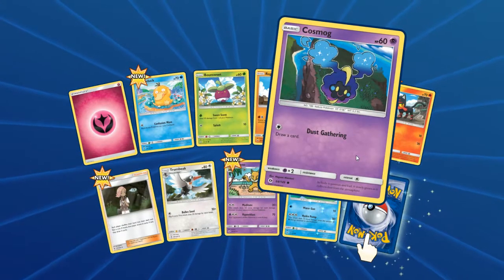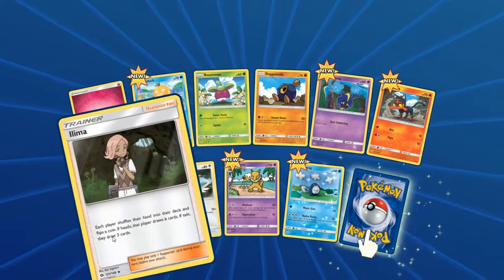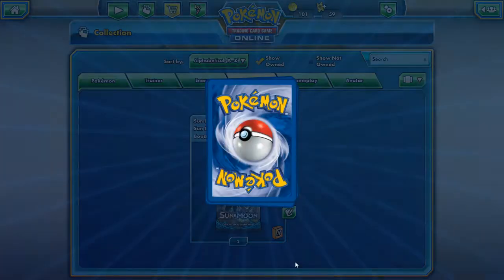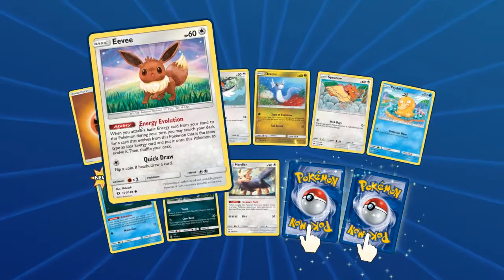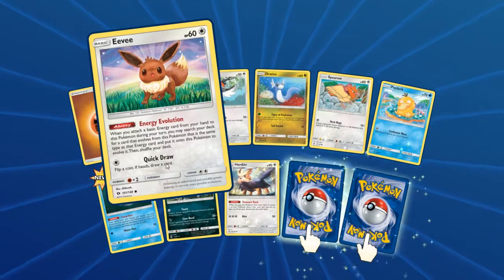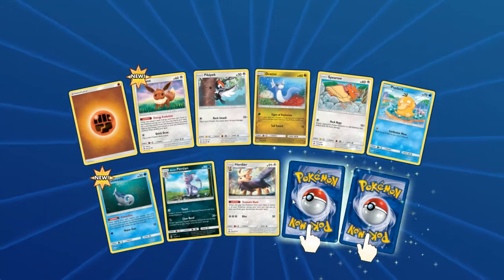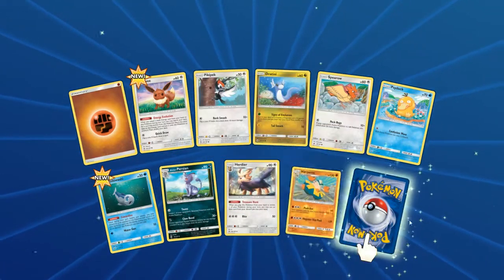Hey, we got a Cosmog! Never hurts to have an Ilima — it's a good budget draw supporter. Poliwrath, come on — give me something, at least a playable uncommon. Oh! Eevee is back in the mix with Energy Evolution. That is really, really good. You basically can go and fetch an Eeveelution that corresponds to the Energy type, and that's just good. It's good for Umbreon, it's good for Espeon in this set. I heard Flareons are seeing play too.